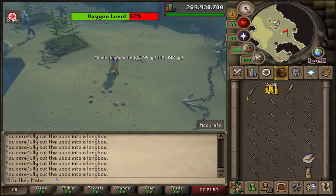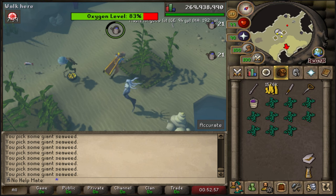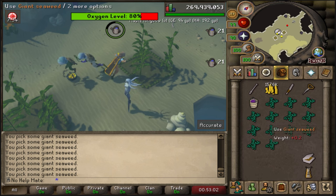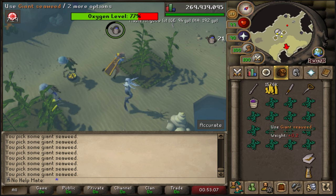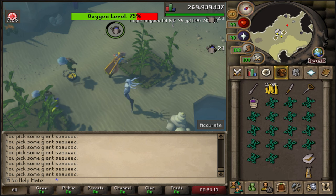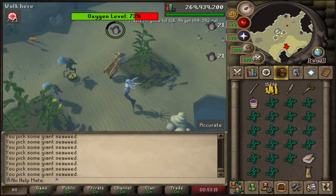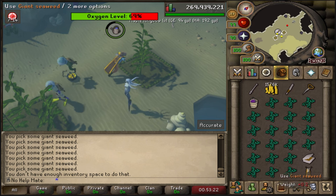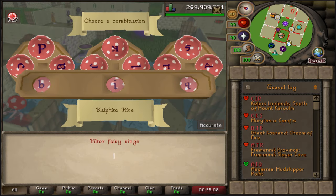Giant seaweeds only take 40 minutes to grow, and when you're done you can just harvest and collect them. These giant seaweeds are really good because they actually turn into six molten glass instead of just one like regular seaweed. If you stack these in your bank over time you will get so many. Start this on your ironman account as soon as you can - every time you do a birdhouse run it'll pay off in the long run.